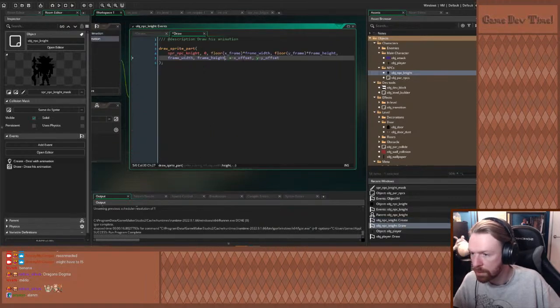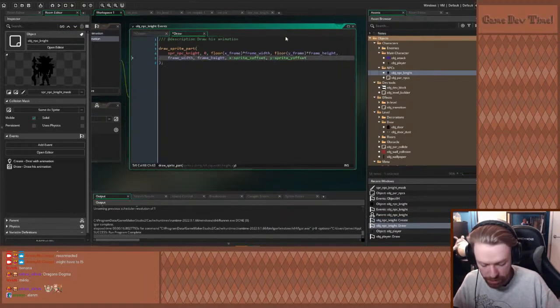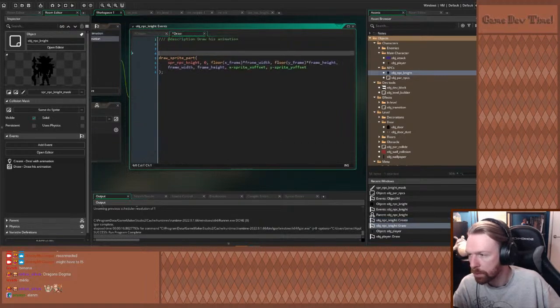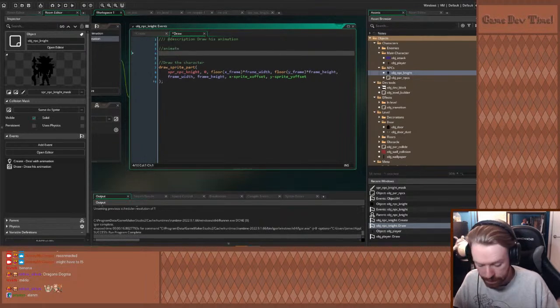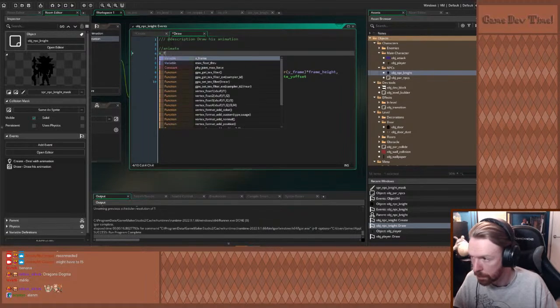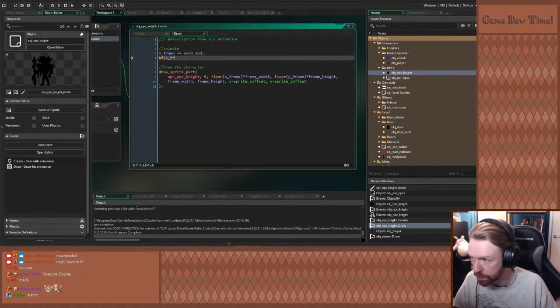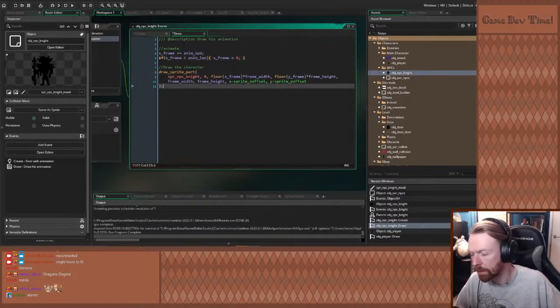So start with the marker — do that first. One, two, three, four, five, six, seven, eight. Now that I know how to work the system, that's not that bad. It's going to be way too fast. First one's 500, rest are 100. That's fine. The draw event is going to have to do event_inherited as well. So in the NPC parent one, we want to get the draw event — draw speech bubble, speech prompt. We'll make spr_npc_marker, put them in the NPCs group, and click the knight in there.